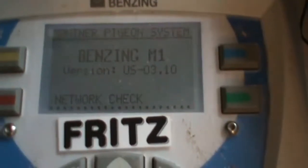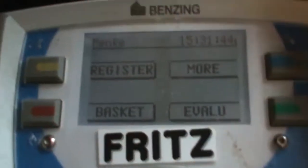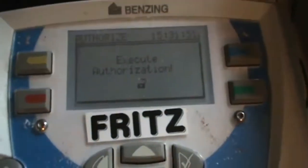When I unplug it, I don't hit quit or anything — I just unplug it after it's uploaded and everything. You'll have your four menus like the last one, and we're reading out a race. We're going to hit evaluate — the green one in the corner — and execute authorization.